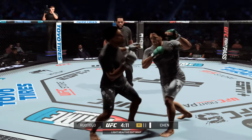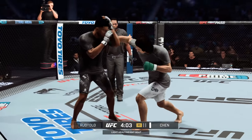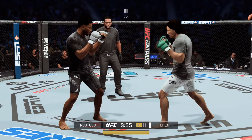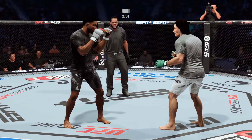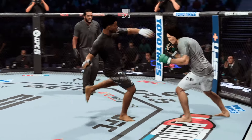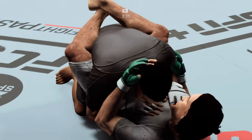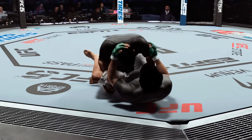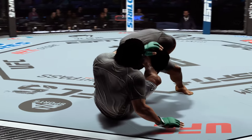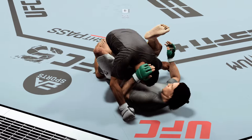Stuffs the takedown, no flaws. Now the uppercuts are coming. He better start moving — he cannot stand here and eat these uppercuts. He has a solid kick right there. Four shots landing on both sides. Single leg takedown attempt. Trying to pass here, but Dikembe Mutombo style, he gets denied. Blocked. Great job blocking that pass by the bottom fighter.